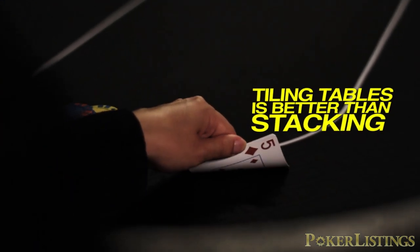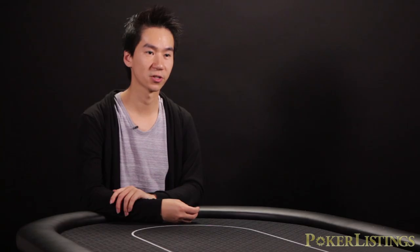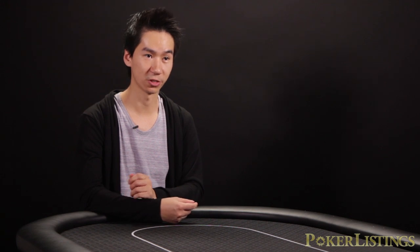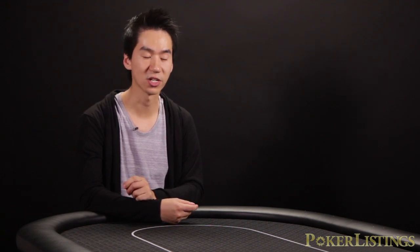Number five: tiling is better than stacking. While you don't start 24-tabling overnight, it's better to add tables slowly. First take it one at a time, two at a time, get good at that, then slowly add another table, get really good at three-tabling, then four-tabling, and so on. Eventually you're going to be multi-tabling as many tables as you want.